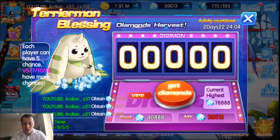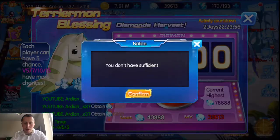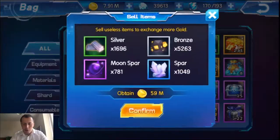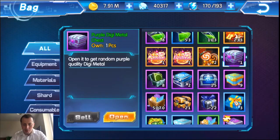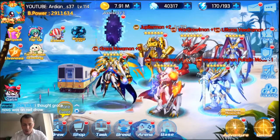I need 4,888 diamonds and I have 3,906 - so I need another roughly 1,200 diamonds. I'm not going to recharge, I'm going to try to get there another way. Let's open this - it's 88 diamonds here, plus some four-diamond rewards. Let's see what else we have.